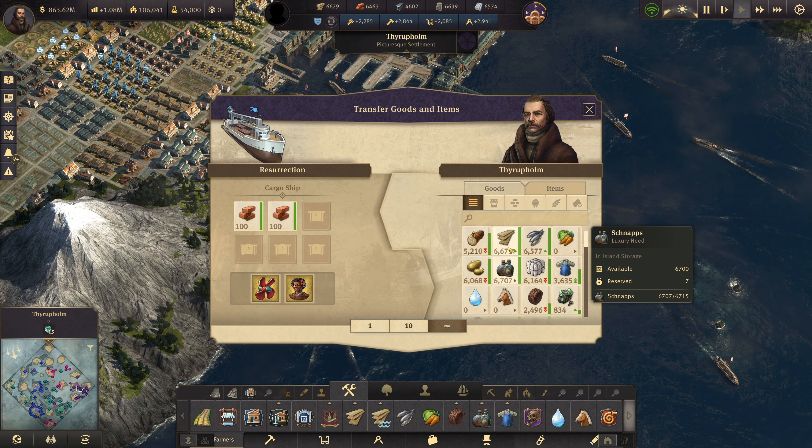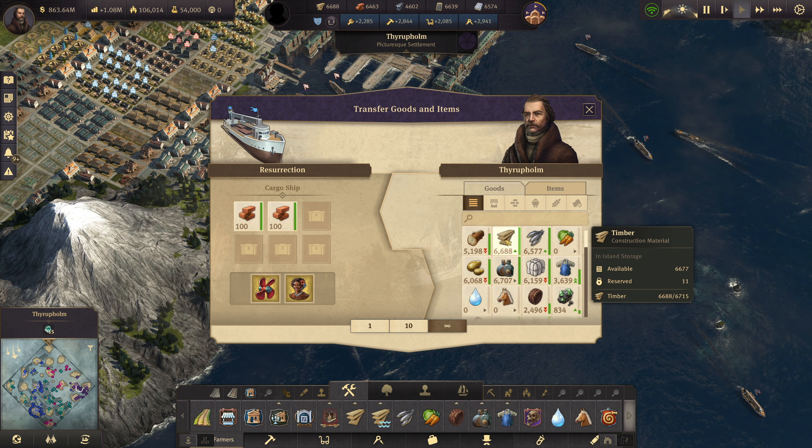I'll grab the arctic items. There are other things I want to bring — the care packages. We have quite a few of them. I don't have a building making them, I just have this guy who affects all food production like the sandwiches and produces care packages. We'll need more sandwiches as well. He's also affecting the sausages.